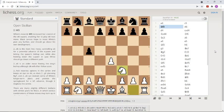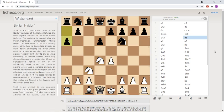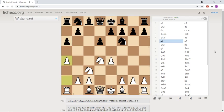Magnus with the white pieces plays against the Najdorf. The Najdorf is defined by the move a6 from black. He reacts with a4, one of many opportunities for white in this variation. The Najdorf is very famous and maybe the best opening for black. Black plays a typical Najdorf move, e5.